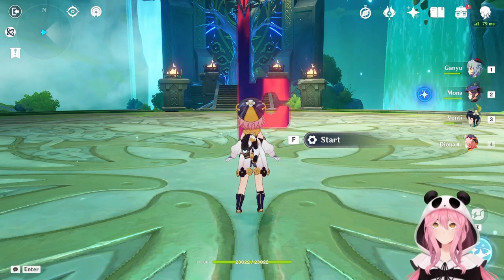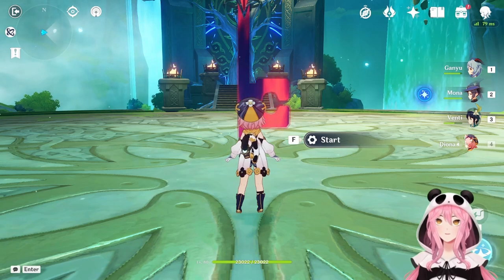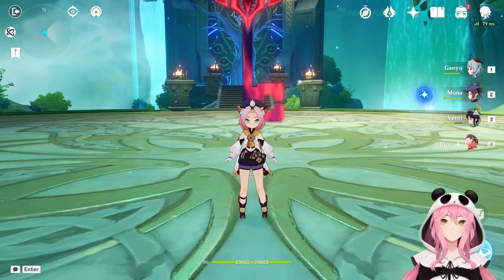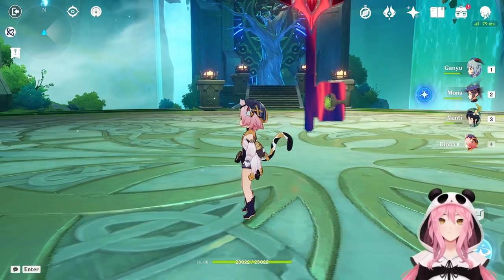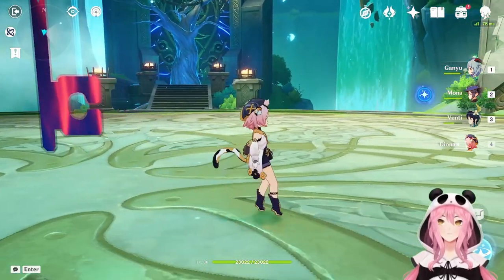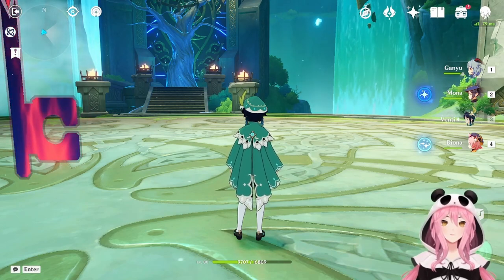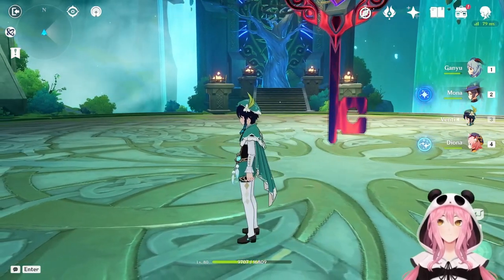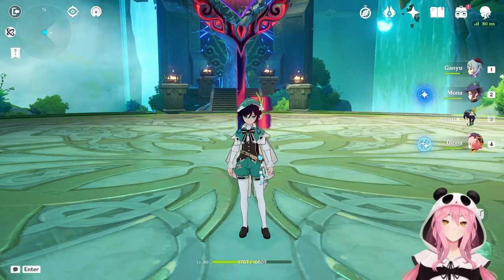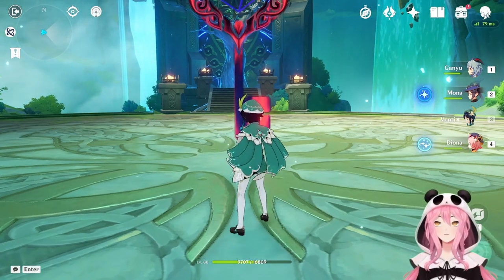We're going to do a little combat showcase with Venti now. I would normally do the Spiral Abyss, and he can do it, but it's hard to get value from him in the Abyss these days because Floor 12 puts bosses on both halves — you'd just quickly swap to Venti, use his skill, and swap off, which wouldn't really showcase him. So we'll use him where he's best: domains and casual exploration, where you mainly encounter smaller enemies like Hilichurls and slimes.